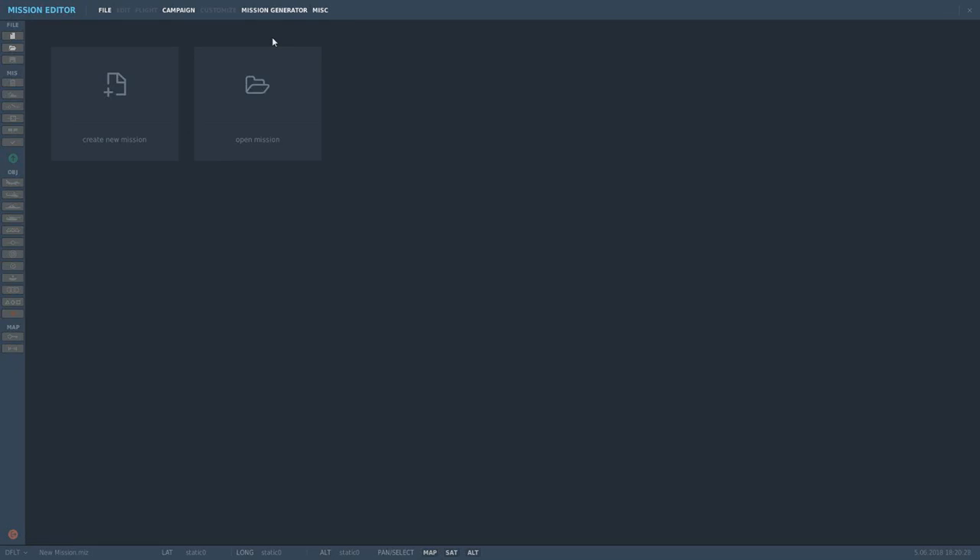Hey everybody, it's NightwingDM. I go by StrikeInTheAir. Appreciate you coming to my channel and watching. Today I thought I would go over some very basic information about the DCS editor. In the 2.501 beta, the stable is exactly like this. I don't believe there's any more functionality in the beta than there is in the stable or vice versa.